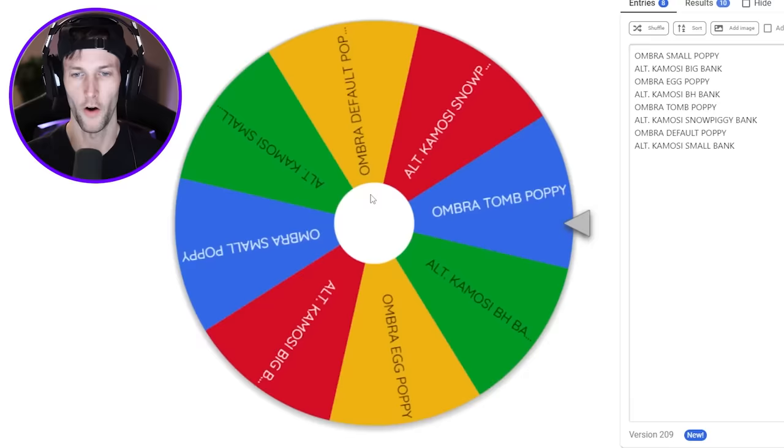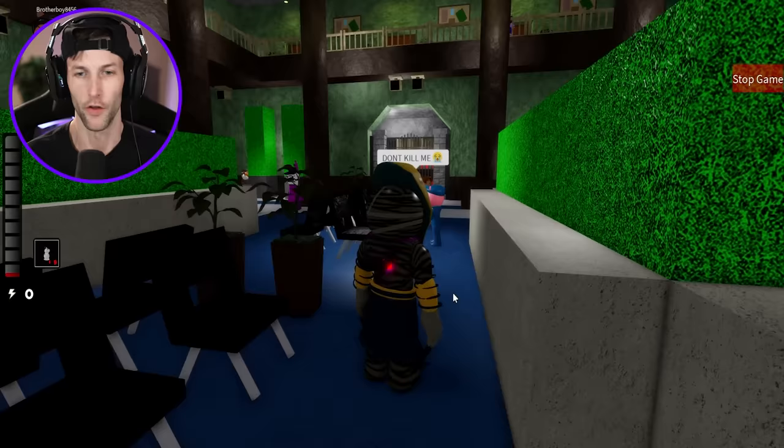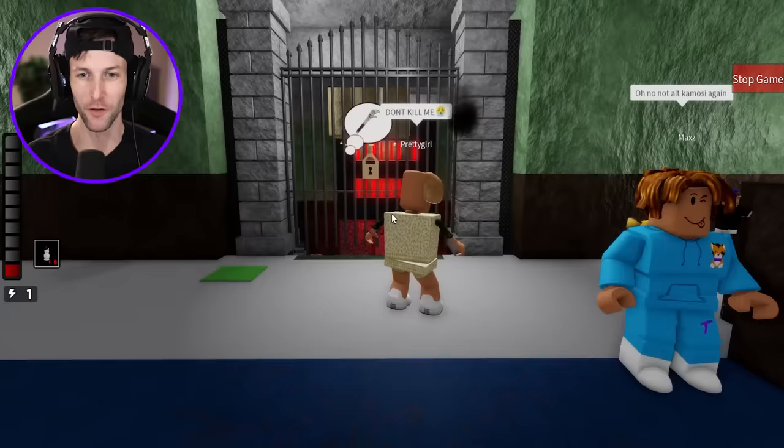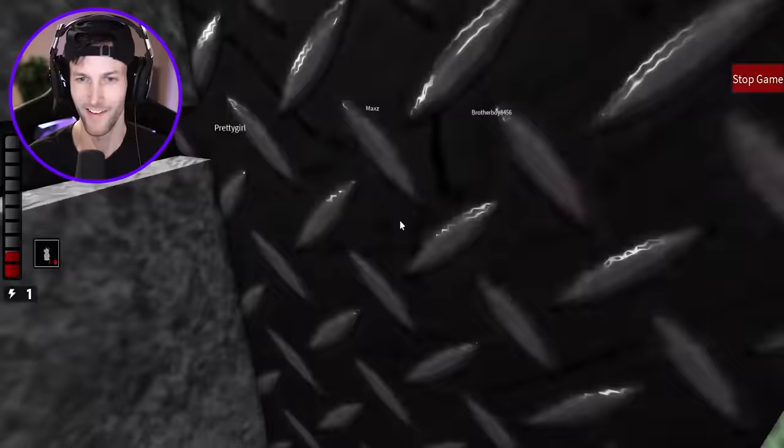Alright guys, here we go for spin number three. I did remove Mr. Bliss and Griffin off of the wheel so we don't pick them again. Alternate Kamosi with snow piggy traps — what? And where are we going? We're going to Distorted Pennies Piggy Bank. There's no way that they're gonna escape now. Did you want to spam flares? I'm not gonna go for you if you're just sitting there. You're defenseless without flares.